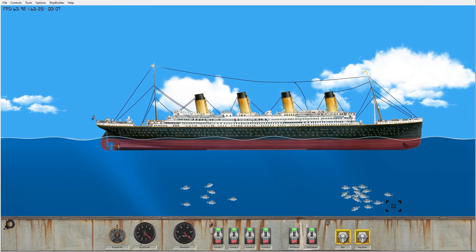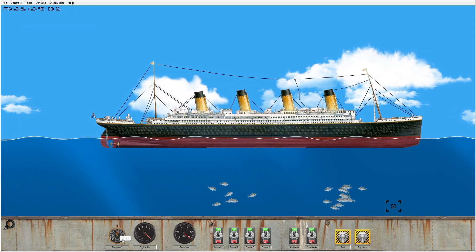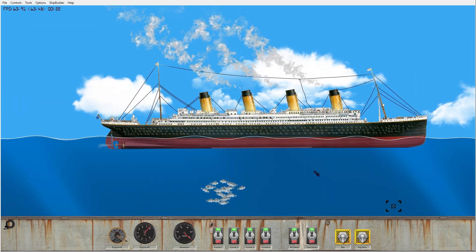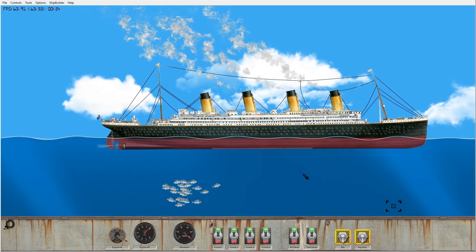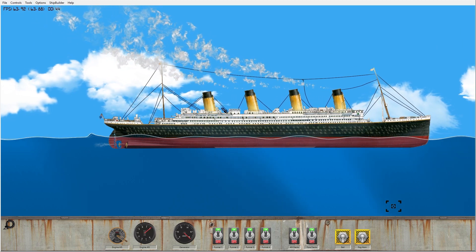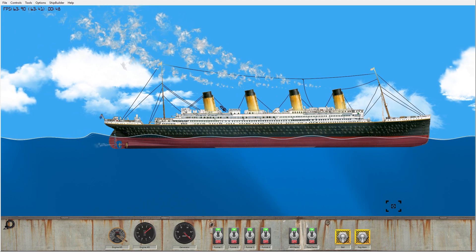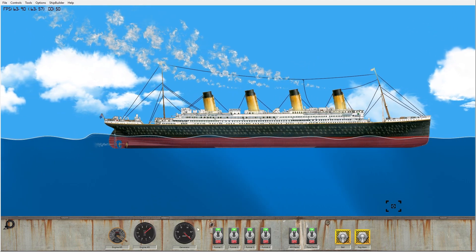I got the Titanic here now. This ship's a little more advanced than the last one — this one actually moves. You can turn on the engines if you click right here. It's crazy that this thing actually moves. I know nothing about this game. There's no smoke coming out of the fourth funnel — I think that's because in real life the Titanic's fourth funnel was fake, or just an air vent or something.